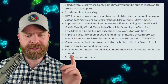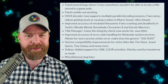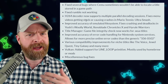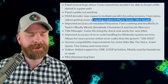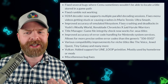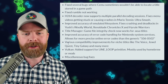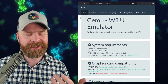Mind you, it also might cause some flickering graphics in the process. This version also introduces a bunch of bug fixes, including fixing several bugs where Cemu sometimes wouldn't be able to locate a title stored in a gamepad, and also fixing rumble not working in Hyrule Warriors. The game file integrity check now works for .wua files, and there are also various compatibility improvements for niche titles. Cemu is 100% free, and it will be going open source at some point in the future.